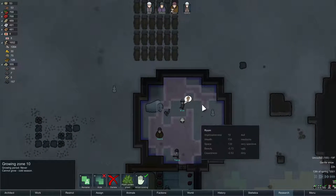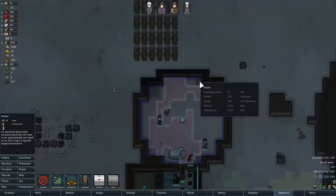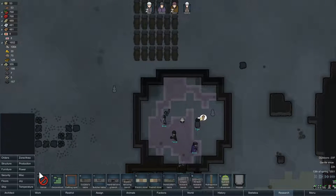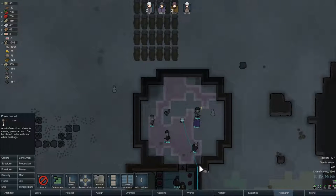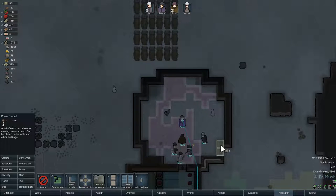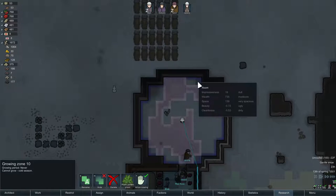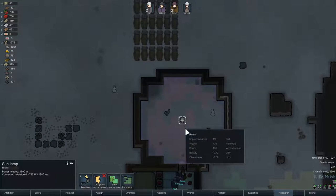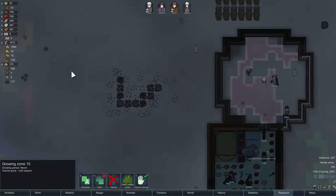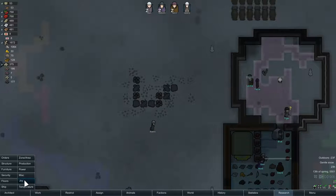We actually want to build one more heater in here, and we'll place it up near those power conduits. I just like to build along the walls — that should be close enough for this heater. Once we get the heaters in here we will turn on the sun lamp and actually start growing in here, which is going to be awesome. I could start making hydroponics but steel is in short supply, and I'd rather have steel go to heaters and power conduits right now.